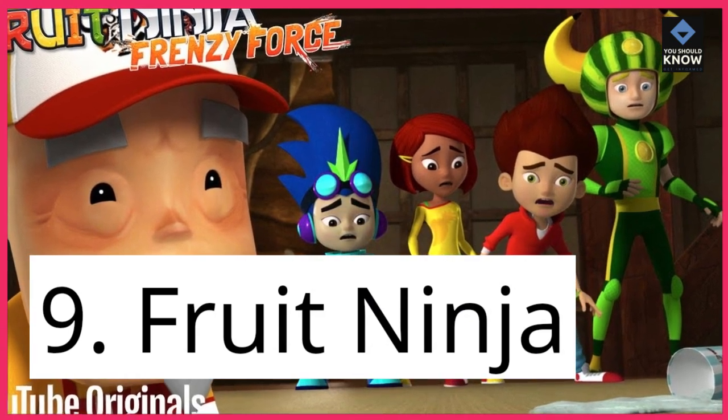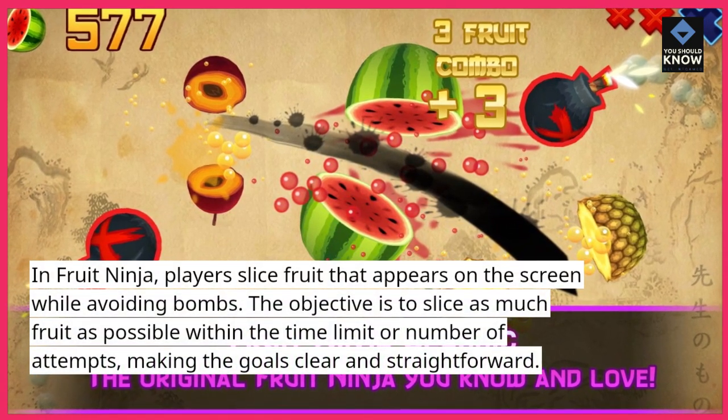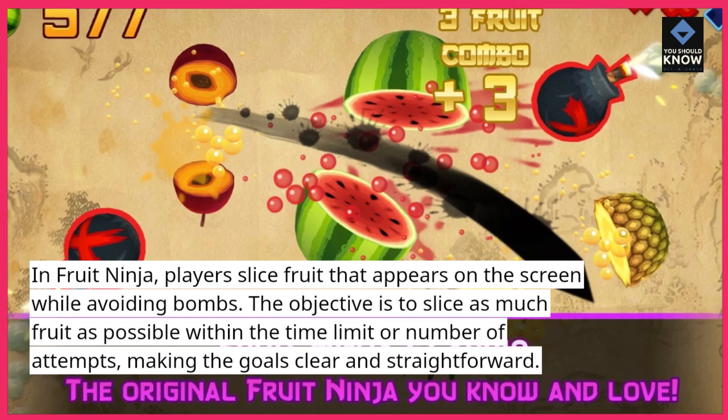9. Fruit Ninja. In Fruit Ninja, players slice fruit that appears on the screen while avoiding bombs. The objective is to slice as much fruit as possible within the time limit or number of attempts, making the goals clear and straightforward.